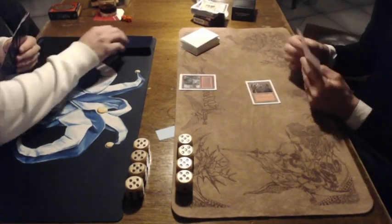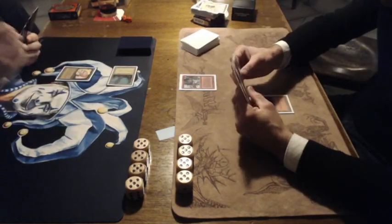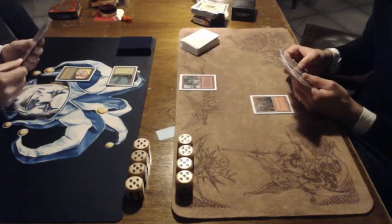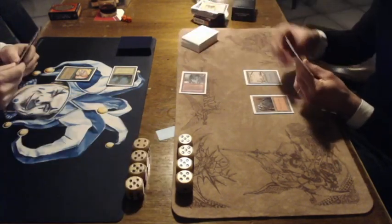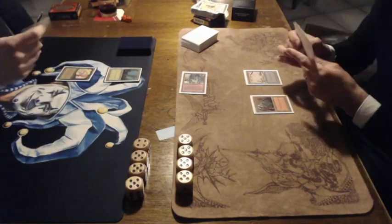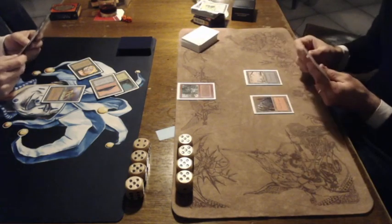Playing a Mountain, having a 1-drop — playing a Mons Goblin Raider, so maybe some early damage here. But we see a Llanowar Elf from Ron, and that's obviously the better card here. Playing a Swamp. I wonder if Nick has any Goblin Grenades in his deck.